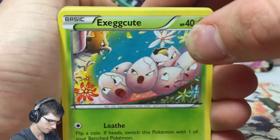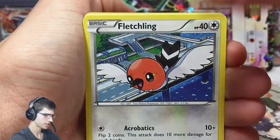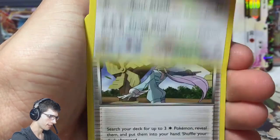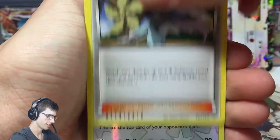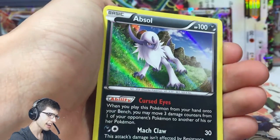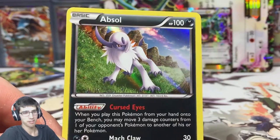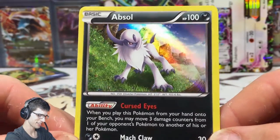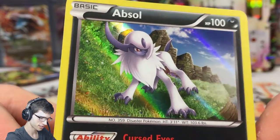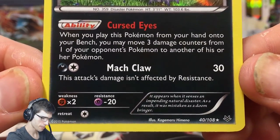Let's see what we can do. We got an Exeggcute, Taillow, Fletchling, Shuppet, Swablu, Fletchinder, an Unfezant, Winona, a Dunsparce reverse. And an Absol holo! Okay, awesome — it did feel thick. We got an Absol holo, and the holo treatment really makes this Absol pop. It has Cursed Eyes and Mach Claw. So that's awesome.